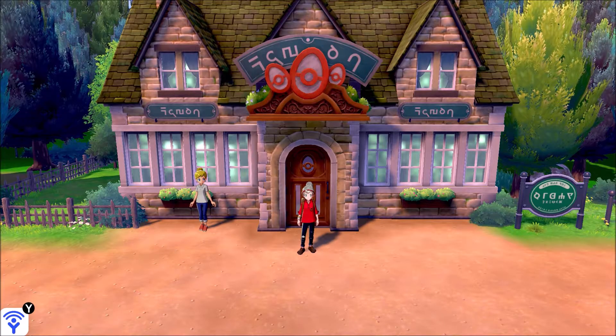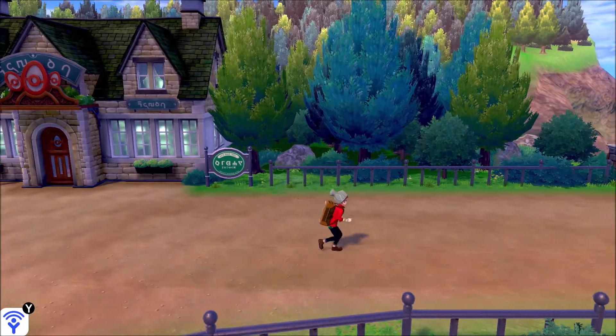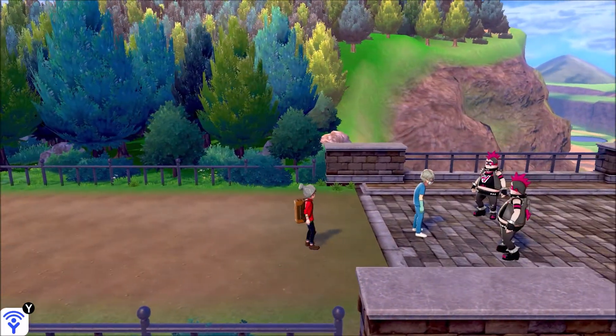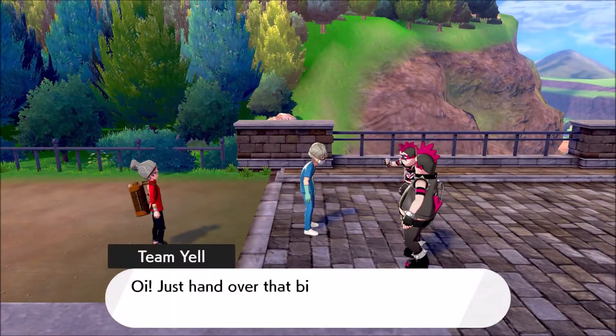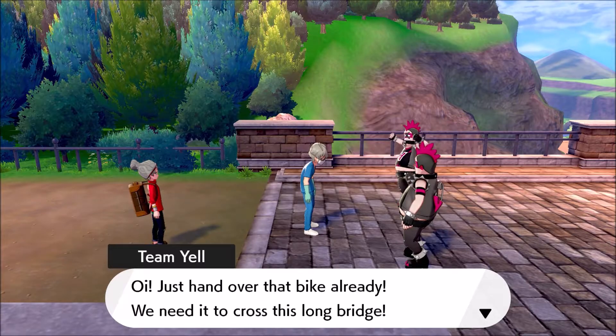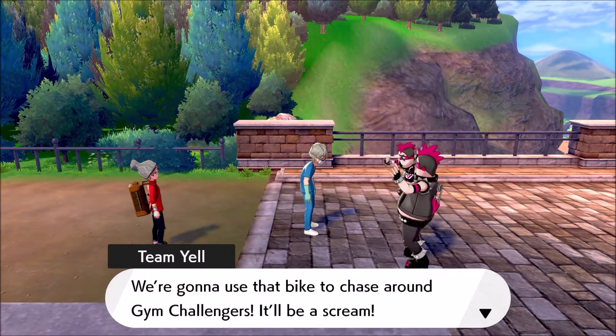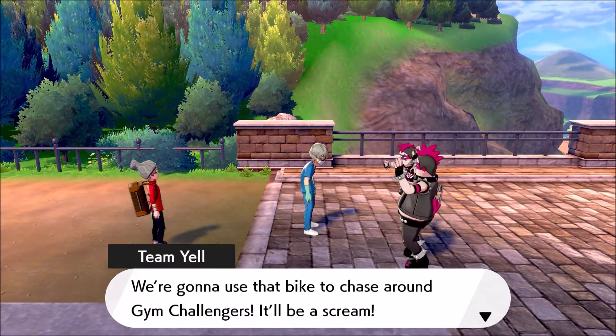We got five XP Candy as well. Eggs are found at Pokemon Nurseries and candy can be found at Max Raid Battles. The NPC says we made a nice friend today. Then outside: 'Just hand over that bike already — we need to cross this long bridge! We're going to use that bike to chase around gym challengers, it'll be a scream!'